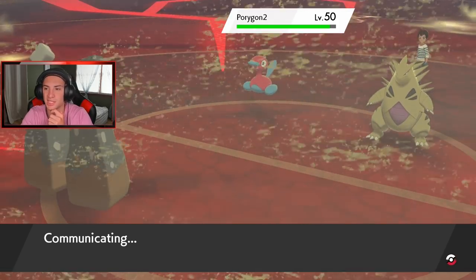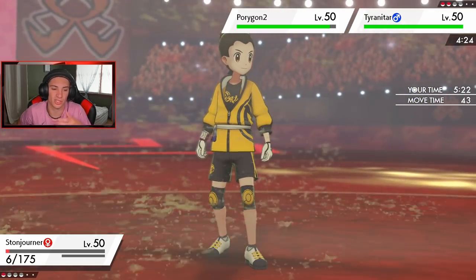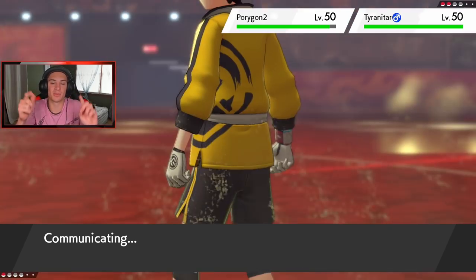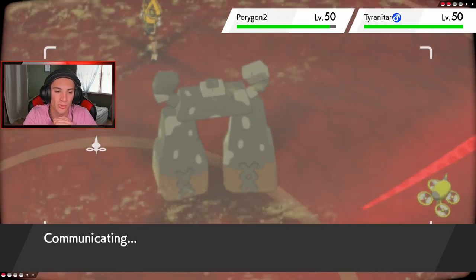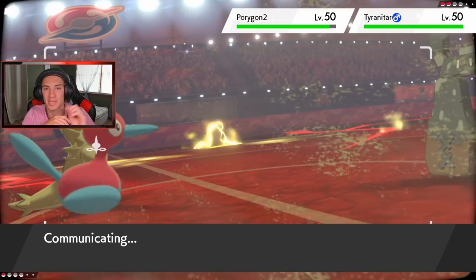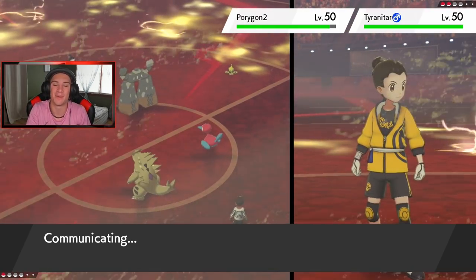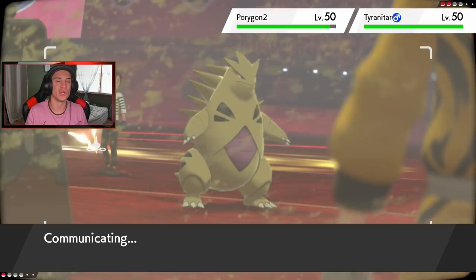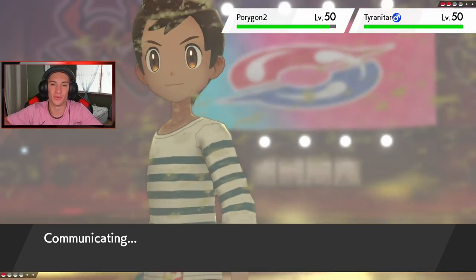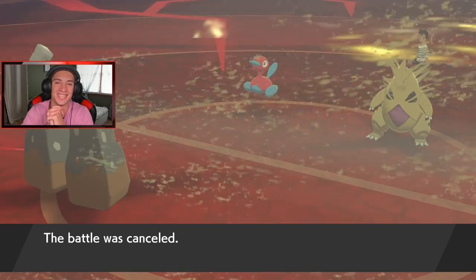I'm going to forfeit because there's no way Stonjourner is beating any of these guys — he's just there for the Power Spot. One and one with this team so far. We're going to hop to our third and final battle and try to get a winning record. That second battle — we had Azumarill set up but weren't able to trigger that Sitrus Berry, and of course Rillaboom had to come out and use Grassy Glide to take us out in one shot. Rillaboom is so strong right now.